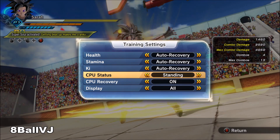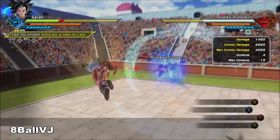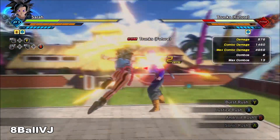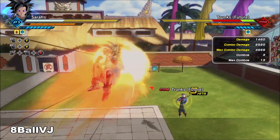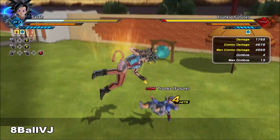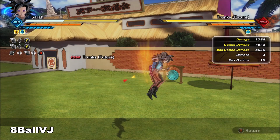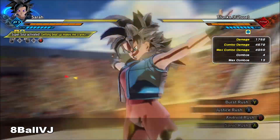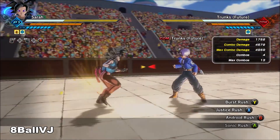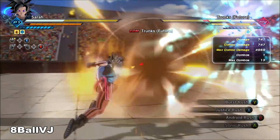Right here I'm going to demonstrate Burst Rush, which is one of the best counters in the game. This is a counter attack — you cannot afford to take the damage, especially if you're going against a character that's even stronger, because this can do a little bit over half a bar of health. If you land Burst Rush, your opponent is forced to use their evasive or they're going to take a massive amount of damage.